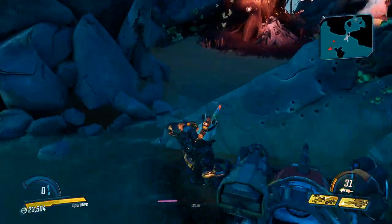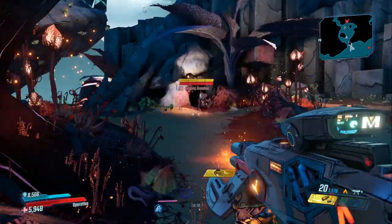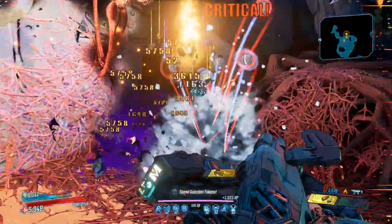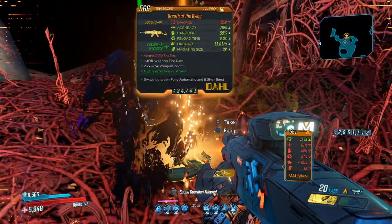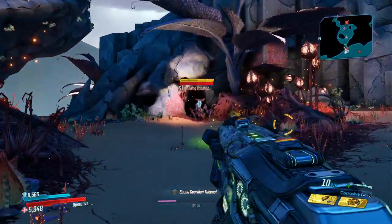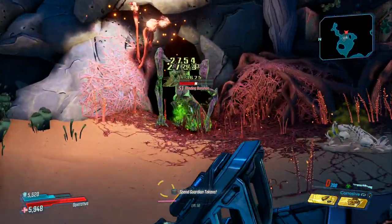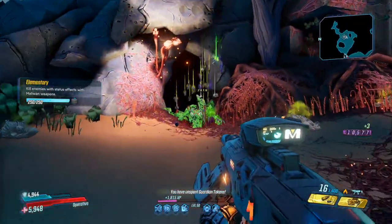It took me a couple of seconds to kill her without mayhem levels, so just about any gun you take to the fight will do. It took me a little while to get the Breath of the Dying though — I received it on my 20th kill, and that was all I had to show for those 20 attempts. She can also drop the Red Queen Legendary Grenade mod, which could throw a spanner in the works for your farming session. She is also the only person who can drop the Shrieking Devil, a rare Maliwan shotgun.